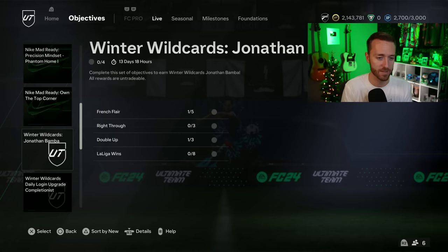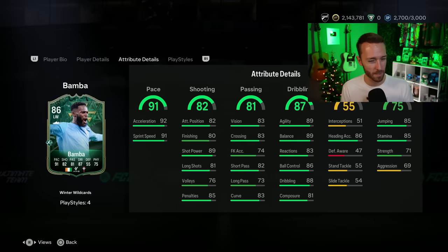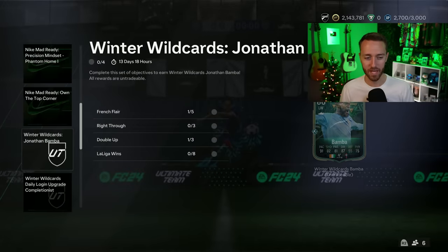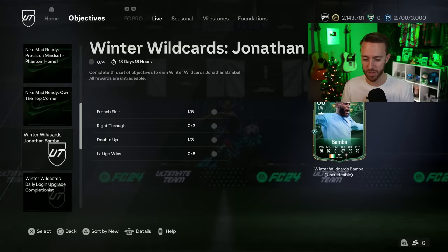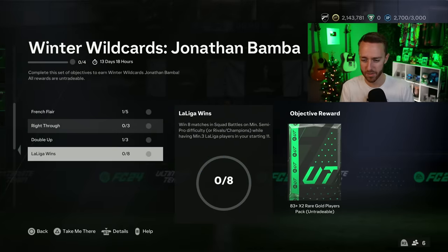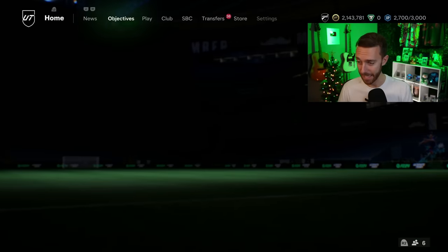We did have one of the leaked objective players drop yesterday — Jonathan Bamba, 4-star, 4-star, medium/medium, but Rapid Plus. Really solid-looking card and really easy to complete. He changes nationality to Ivory Coast, but there's a French flair part of the objective — GGZA. Pretty easy to do, gets some decent packs, and it is a nice card. That was the objective content that dropped yesterday.